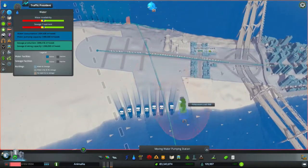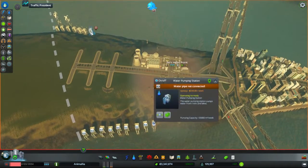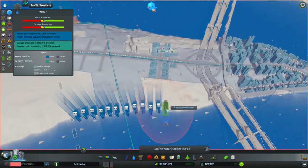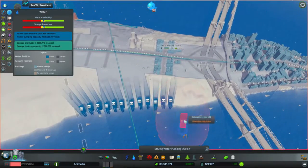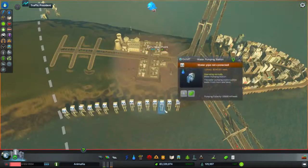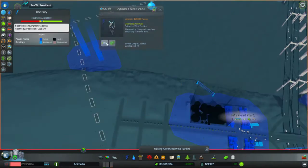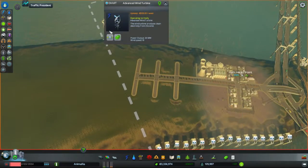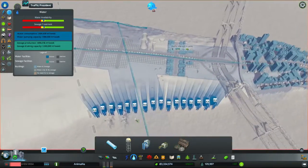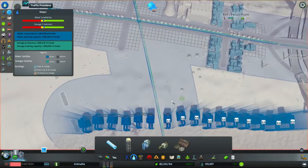We've got plenty of water coming in — actually, we're on the limit of water coming in, so we'll be needing more pumps and more sewage outlets as well. We'll be stripping the entire side of this landscape — pumping, pumping, pumping. I'm hoping that the water flow in this area is going to be strong enough that we're not going to get any suction around the corner. 16 megawatts of power. Installing pumps — one, two, three, four, five.